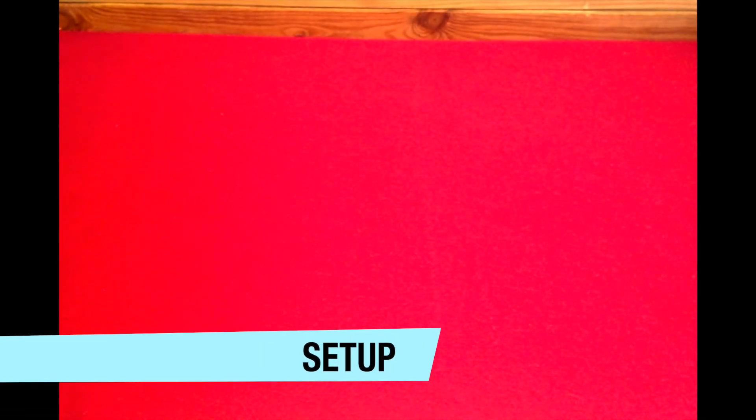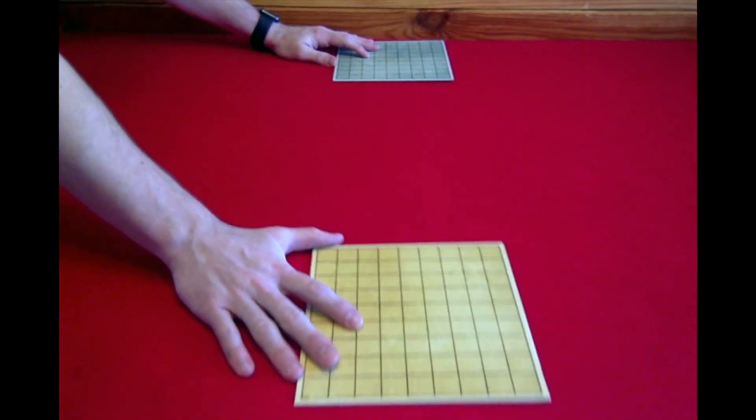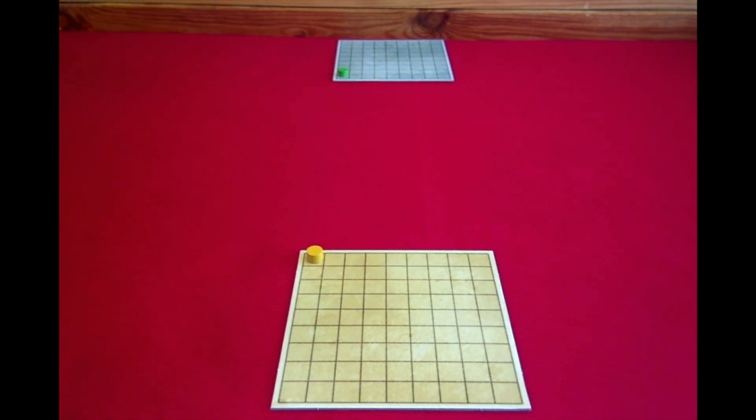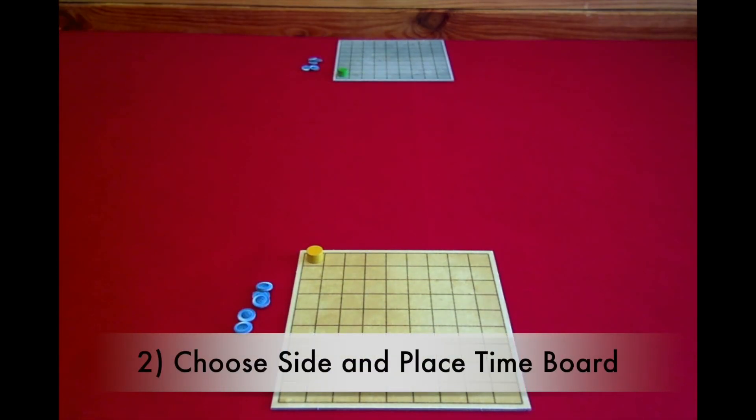Now let's take a look at the setup for Patchwork. Setup takes 7 steps. Step 1: each player takes a quilt board, a time token of that same color, and 5 buttons. Step 2: place the time board in the center of the play area. The time board has two sides, so you can choose which side you'd like to play with.